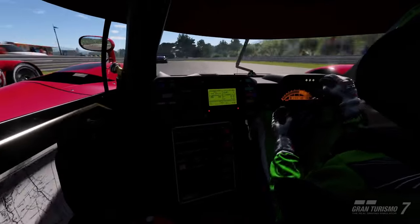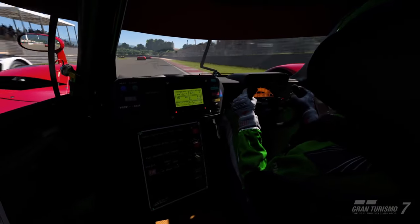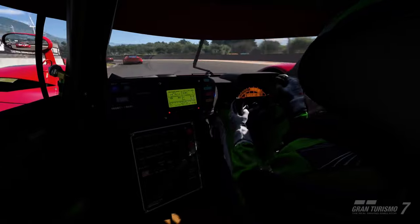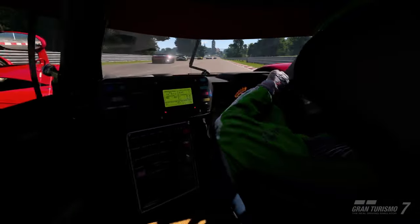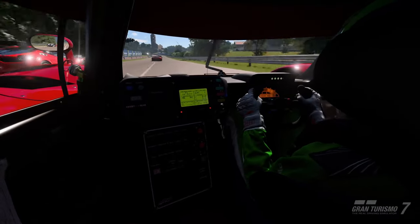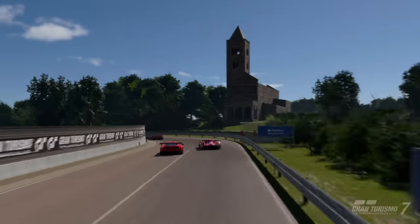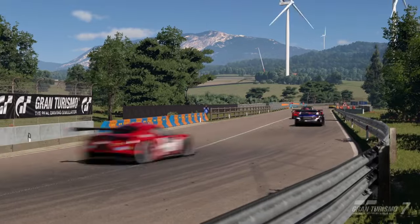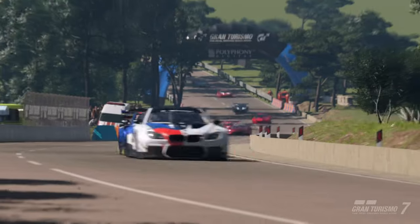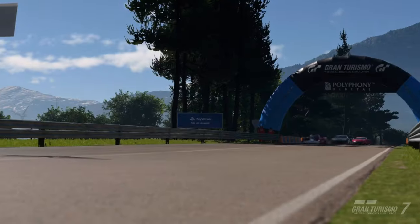We've finally got our hands on the Toyota GT1 — been tinkering around with it and we finally got a tune for the 800pp races. This will get it round Sardinia in 24 minutes and 20 seconds, in my hands. So if there's anyone better out there than a below-average driver, you can probably get round in almost 24 minutes. The crux of it is you're still going to make 1.8 million credits an hour, even if it's not as good as the Mazda 787B or the Nissan R92.